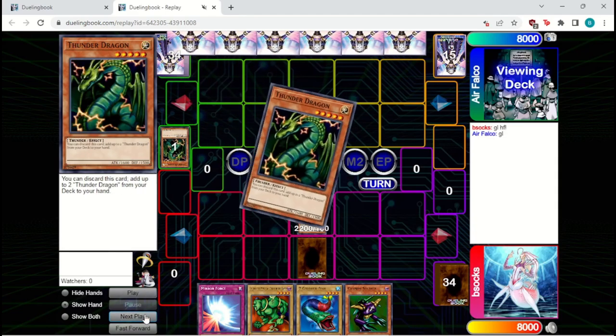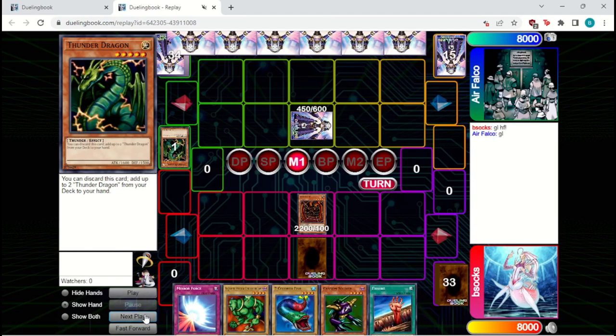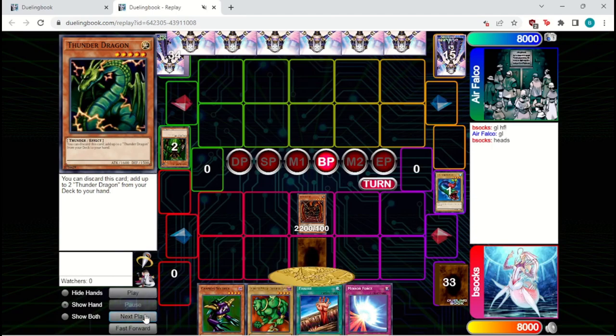They're going to discard a Thunder Dragon and get two more Thunder Dragons to hand, then just set one and pass. We're going to bring out a Seven Colored Fish and try and attack into their set. If it's Giant Soldier, that's unfortunate, but we don't have to attack with Jirai Gumo — we can just fish it away next turn. But it's not a Giant Soldier, it's actually just a Maneater Bug, and they will pop the Seven Colored Fish since that's our attacking monster without a cost. So we are going to get in for 2200. We call Heads — and it is Heads! I think that's the first time on this channel I've actually successfully called Jirai Gumo correctly.